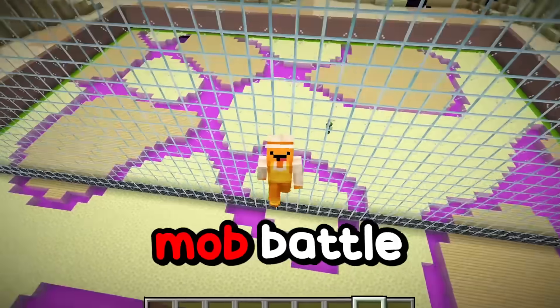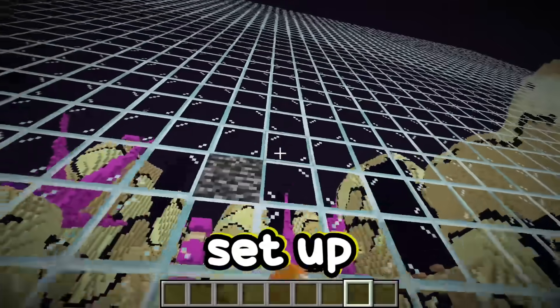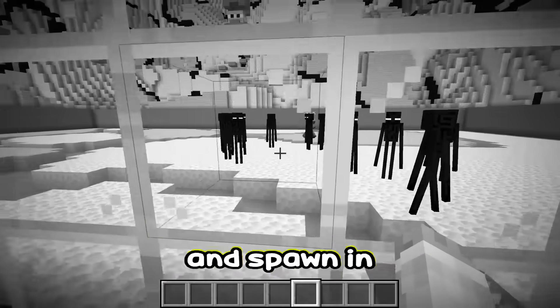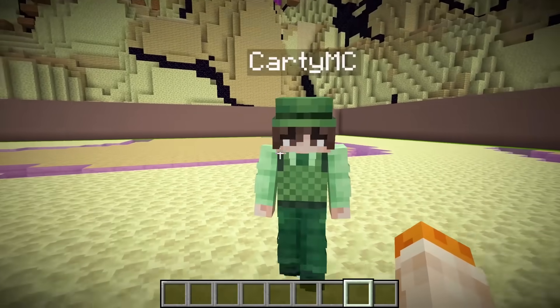Today, I'm doing a Minecraft mob battle with my friend, but we're in the End! And little does my friend Cardi know that I've set up this one-way glass wall, which means I'll be able to see exactly what mobs he spawns in and spawn in the exact counters to them. So anyways, Cardi, are you ready for the mob battle?